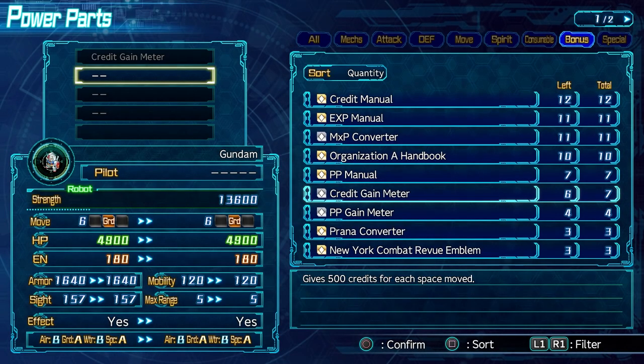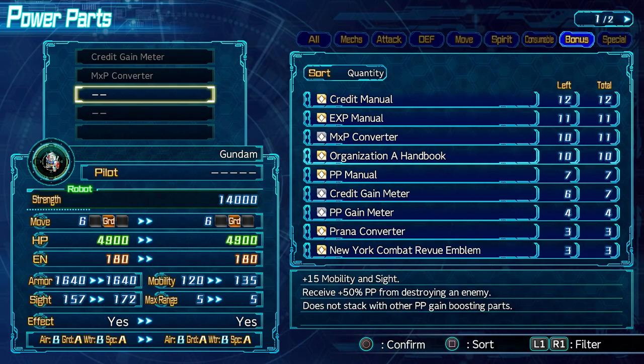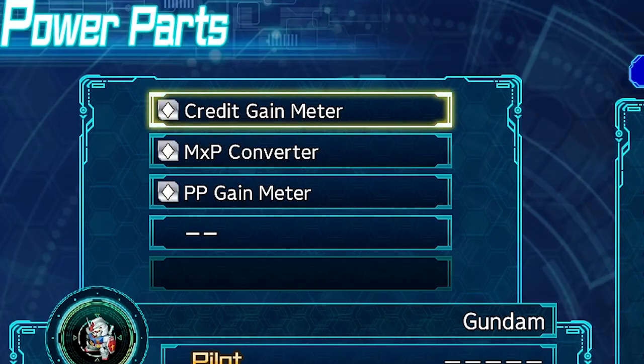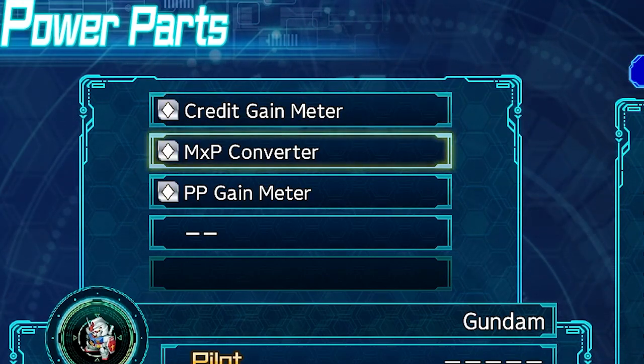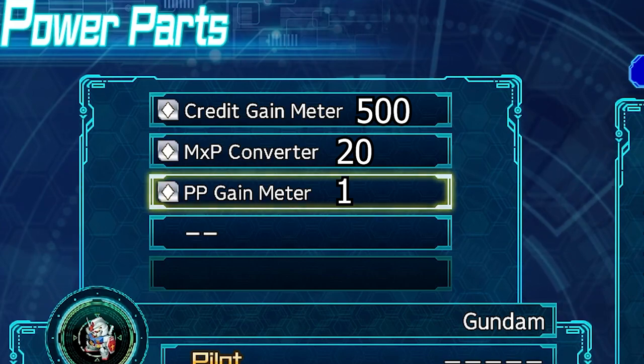Next, we have the movement resources combination at number 3. This consists of Credit Gain Meter, MXP Converter, and PP Gain Meter. All of these together just make sense — put them on a high movement unit and have them run back and forth in the backline while you go through stages, and you get some free and easy resources: 500 credits, 20 MXP, and 1 pilot point per space moved.